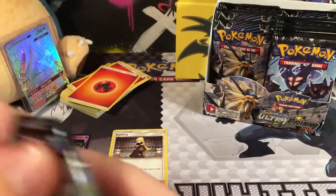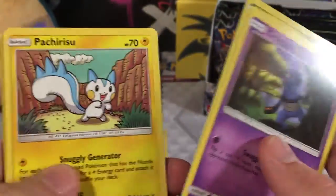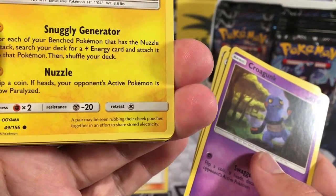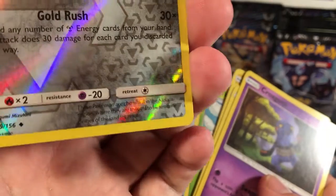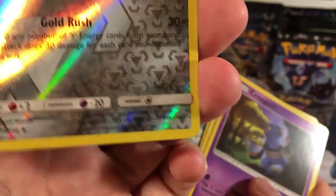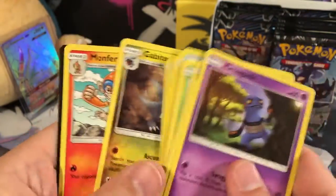Let's get this Leafeon pack going. So far, just one GX and one Prism Star. We've got a Croagunk, a Bronzor, a Gible, Pachirisu — the flavor text says a pair may be seen rubbing their cheek pouches together in efforts to share stored energy, that's so sweet — Yanma, an Alolan Dugtrio, and the luscious golden locks of Alolan Dugtrio. These Pokemon are cherished in the Alolan region where they are thought to be feminine deities of the land incarnate. Our Rare is a Water-type Empoleon, a Water Energy, Pokemon Fan Club, Gabite, and Monferno.